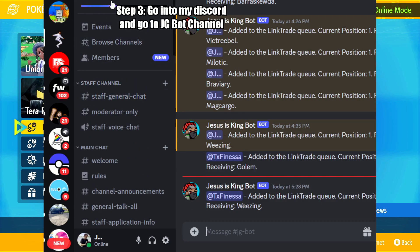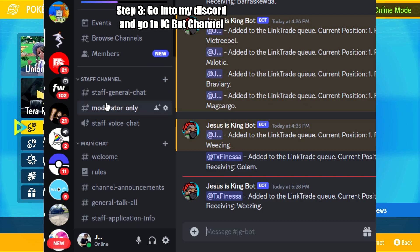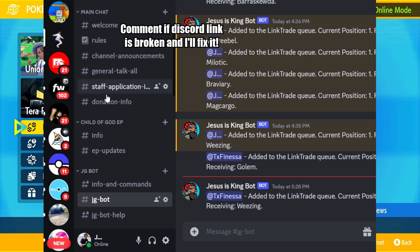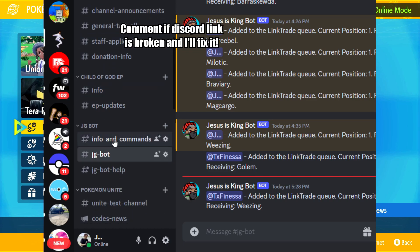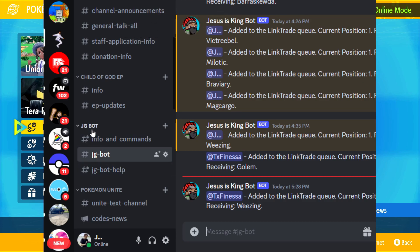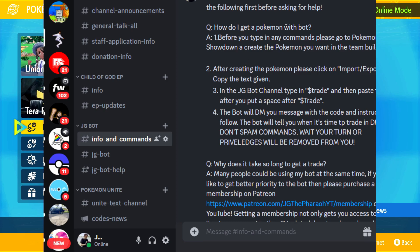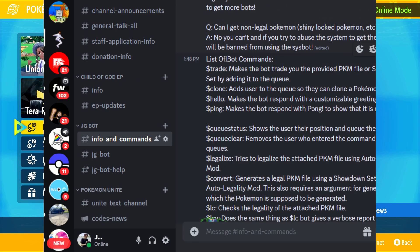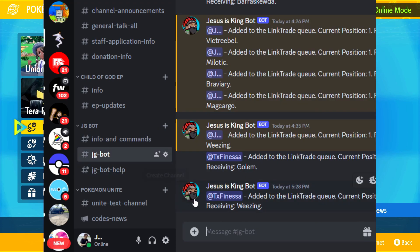The next step is to go into my Discord channel — the link will be in the description, and if the link breaks I'll keep updating it so you can join at any point in time. I'll make you a member when you join. In the Discord, go down to where it says JGBot — you have info and commands, some frequently asked questions, and a list of commands you can use.